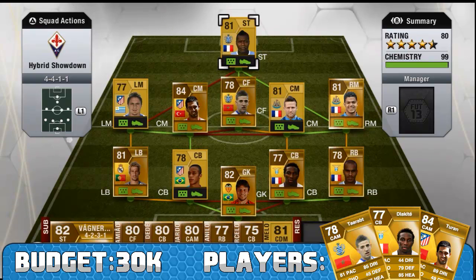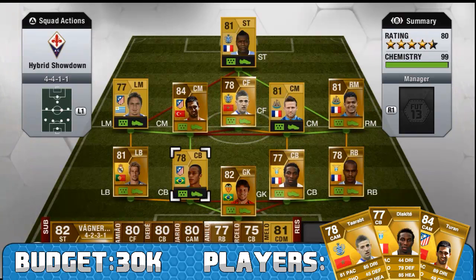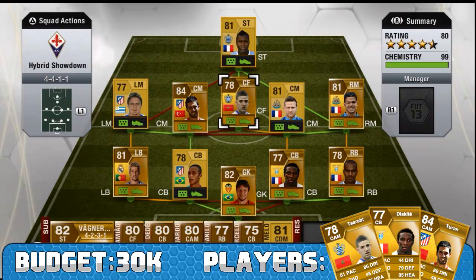The team is within a 30k budget, so a very affordable squad. Harry will give his thoughts on this squad and then we'll finish with some gameplay. Also at the end of the video, go and check out Harry's squad — there'll be a link in the description and an annotation at the end of the video.